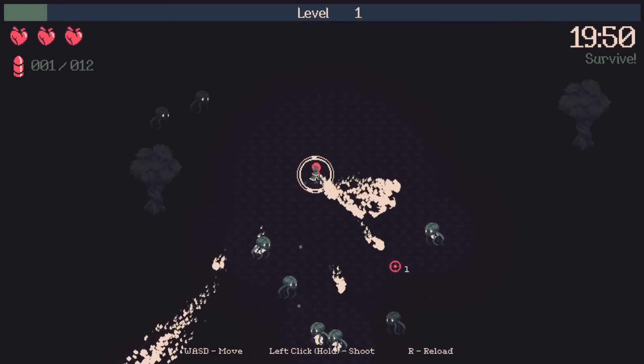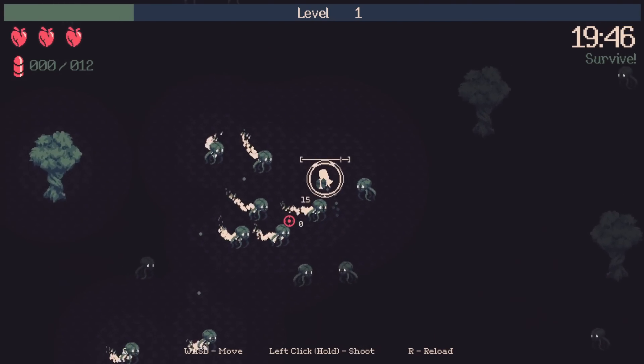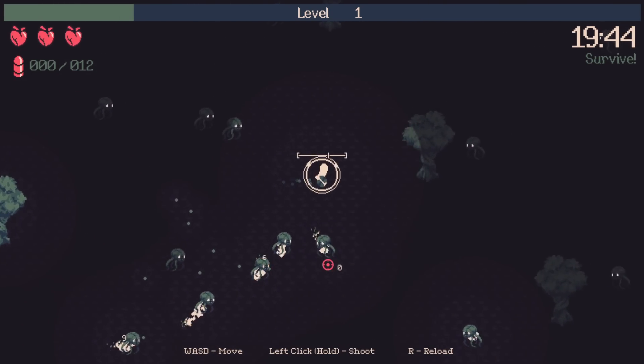Flame specifically stacks burning on opponents, so it's gonna become crazy. We're gonna be doing like thousands of burn damage per second at some point.